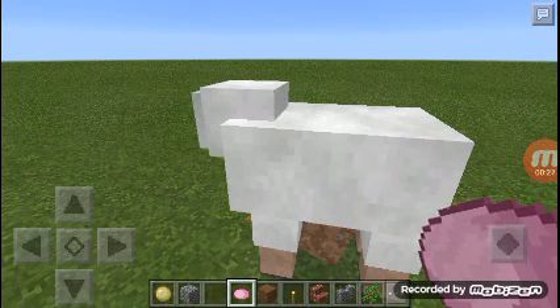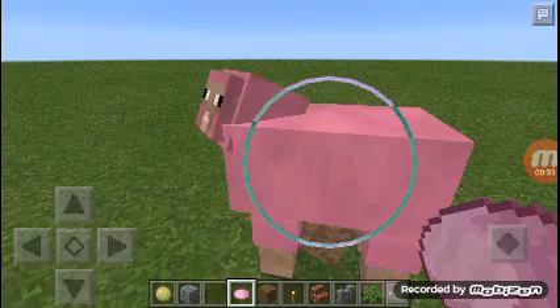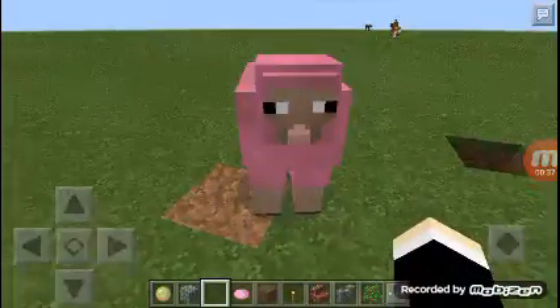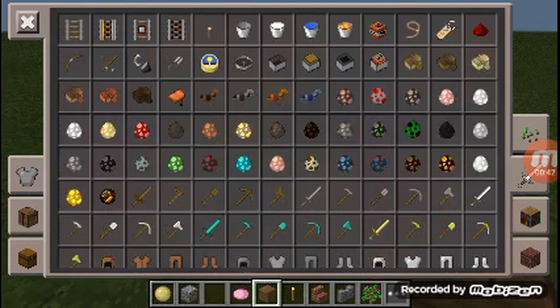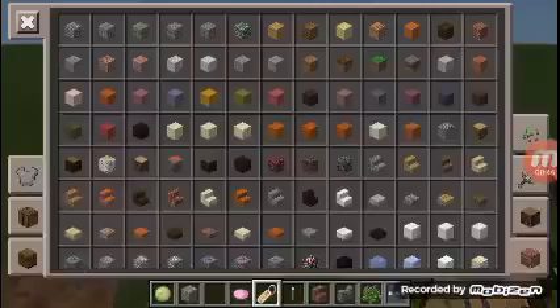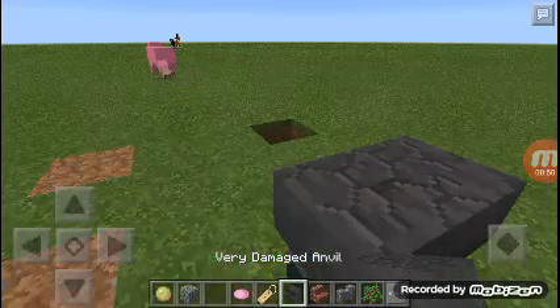First you need to get a sheep. If you find it or spawn it, just tap and hold the sheep. You got a sheep! Very easy tutorial. Let's name this guy — we'll call him Mr. Pinkship.